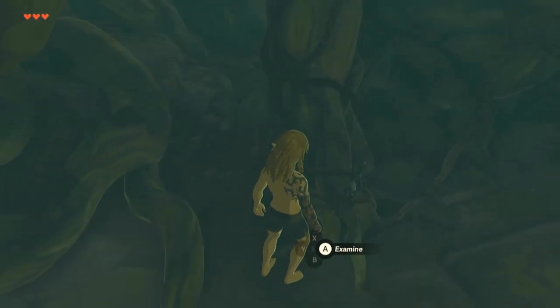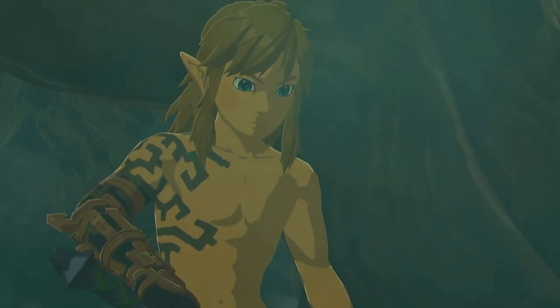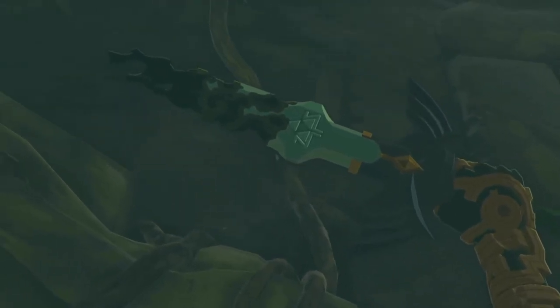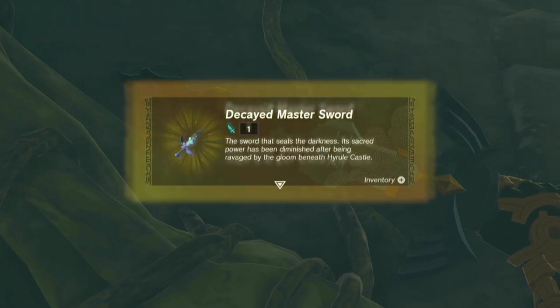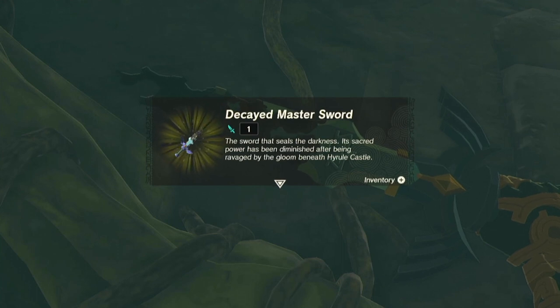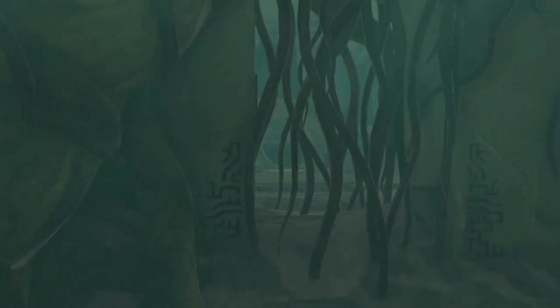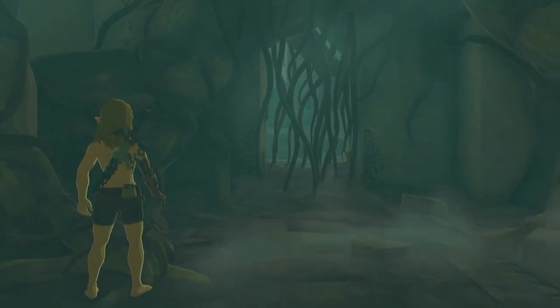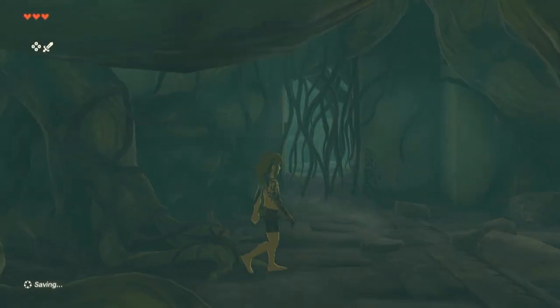We can collect the Master Sword here, but it is not looking good for the sword. Its sacred power has been diminished after being ravaged by the gloom — the evil power beneath Hyrule Castle from the enemy Ganondorf. But fortunately, we can keep it with us and still use it to take a swipe at these vines.